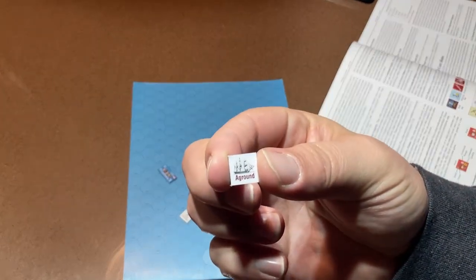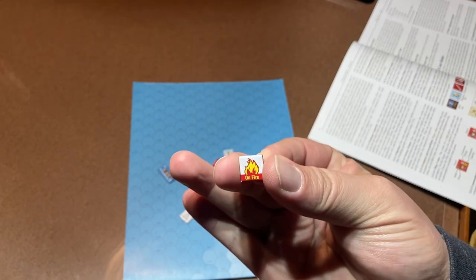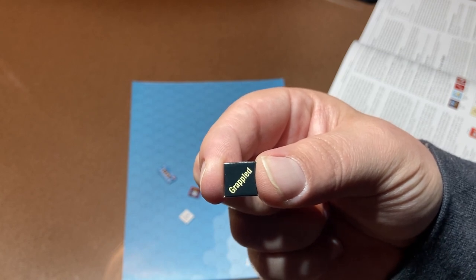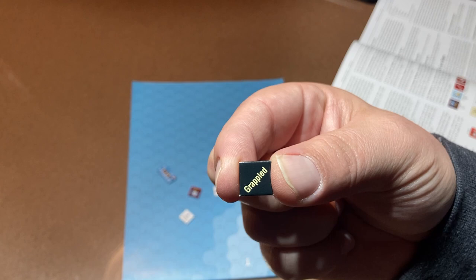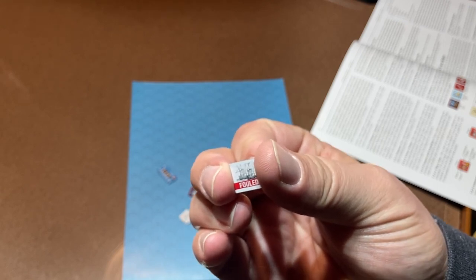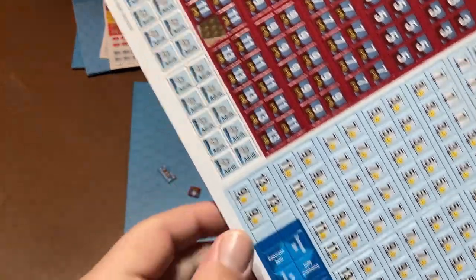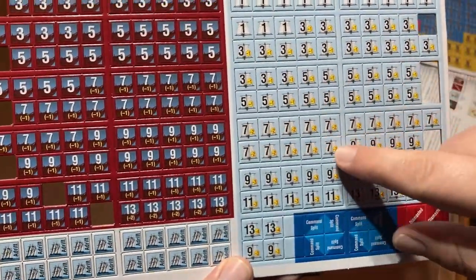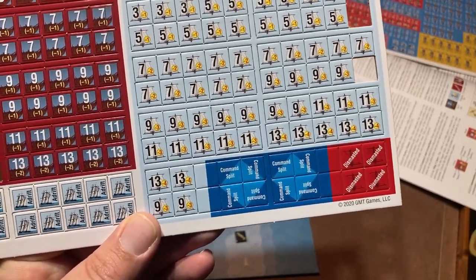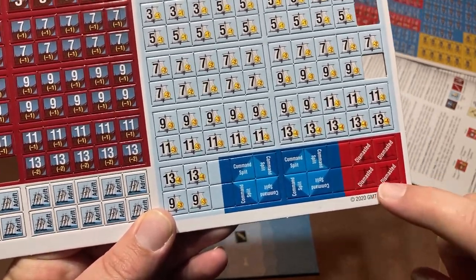There are tokens for running aground — that's when you end up in the shallow areas — and for being on fire, which is self-explanatory. Grappled is your old-style close fighting: ships come alongside each other, grappling hooks are launched, and then you send your marines across. Fouled is where ships are physically connected because they ran into each other. There are also drift markers — damage can accumulate quite high — and command markers to show who is in command or out of command on the map. And dismasted — obviously losing a mast hurts your mobility.